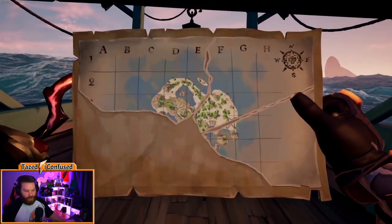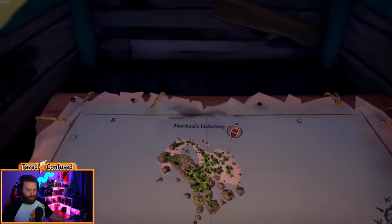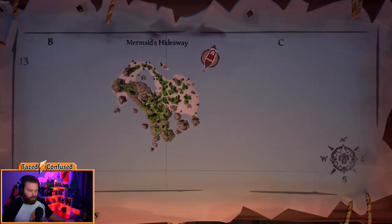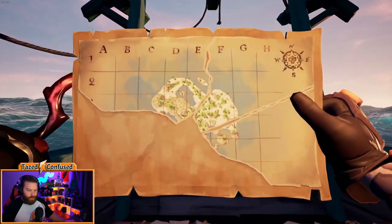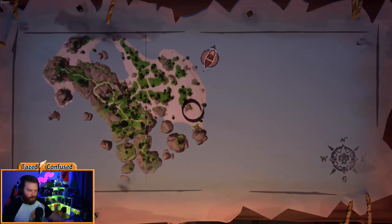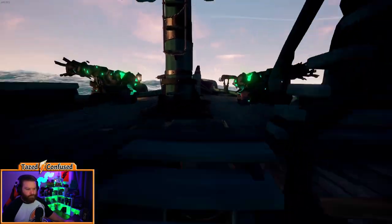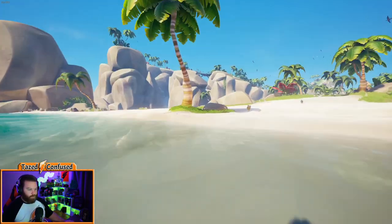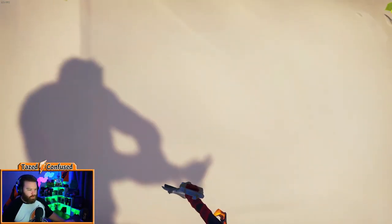As we approach Mermaids Hideaway, we look at our map and can pinpoint exactly where the X is going to be — right around this big rock on the end. You can't quite see the rock because of the cut in the map, but if you look carefully it's going to be right around that area on the edge of that rock. We've arrived on Mermaids, so let's jump off and find our key — we knew it was right by this big rock.